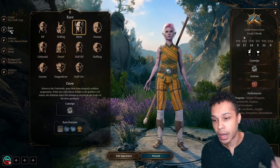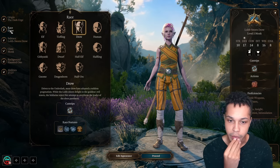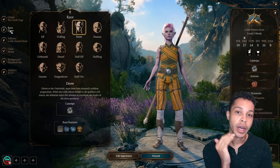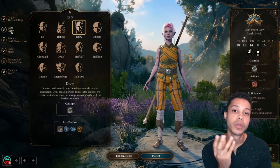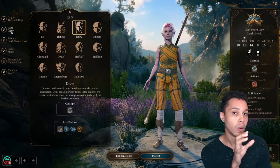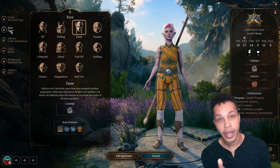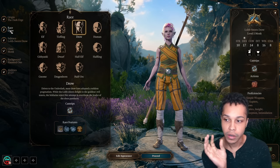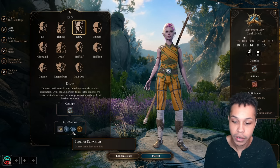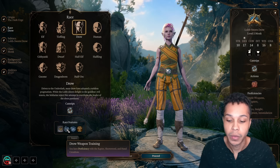For the race, there are three main options I would recommend. I'm going with the Drow to fit the Shadow Assassin theme — they're used to skulking around in the dark and the Underdark. The Drow also gets Fairy Fire at level 3 and Darkness at level 5, which are both really nice concentration spells that synergize with certain equipment and Illithid powers we'll use. This also lets us save our ki points since we get Darkness separately through our subclass. On top of that, we get Superior Darkvision and proficiency with the Rapier, Short Sword, and Hand Crossbow.